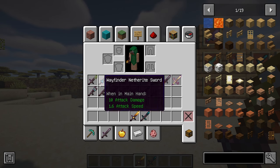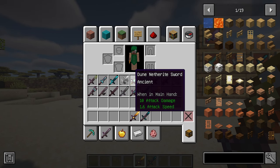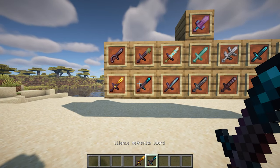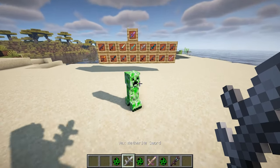Sword Trims is a mod that enhances the customization of swords by allowing players to use armor trims on them. When applied, upgraded swords gain an additional two points of damage and feature unique textures, adding a new level of customization and visual appeal to your weaponry.